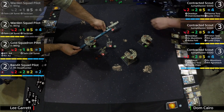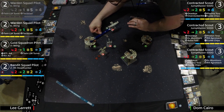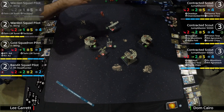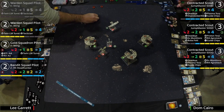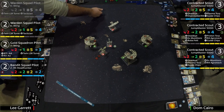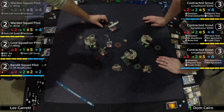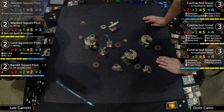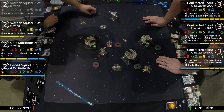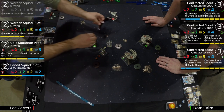Once the Jumpmasters are totally stressed out they can't use the R4 to get target locks for missiles, which shuts down that offensive option. The K-Wing is at range two of the Jumpmaster — that's tactician range, stress number two on that ship. There's debate about whether the tactician stress has been consistently applied. Lee has put it in everyone's head that he might forget to stress — now we're questioning everything.